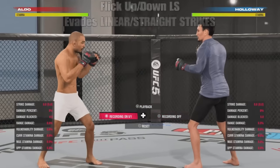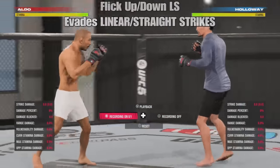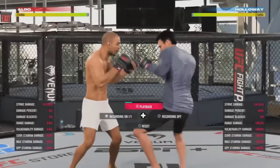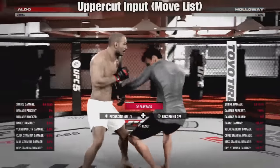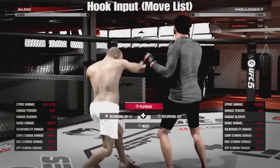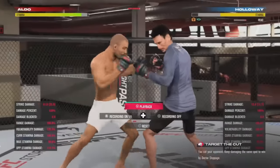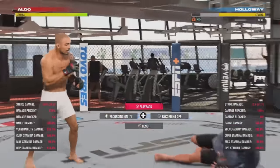We're going to move into the side step counters. You flick up or down with the left stick, and this is going to help you against linear or straight shots. There are a lot of options, and based on your move list, whatever is a higher move level is probably what you're going to want to go with. We have options like the uppercut input and the hook input. You always want to look for the move that does the most damage for your fighter, but also depending on where you've done the most damage to your opponent.